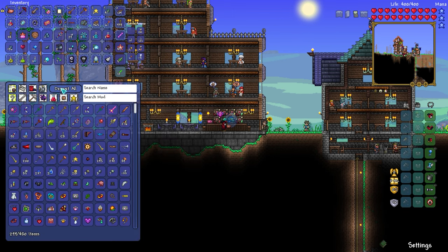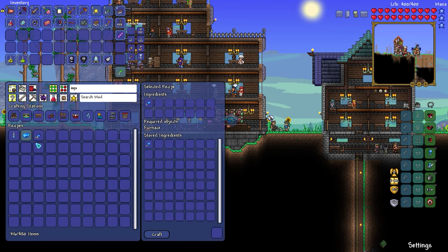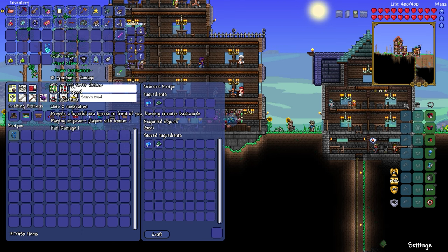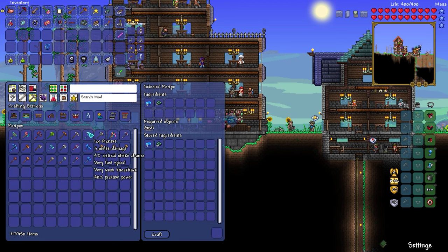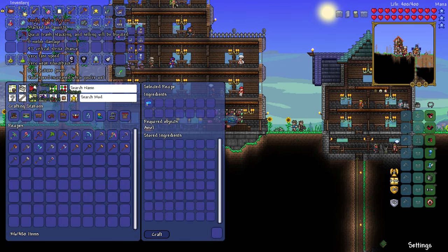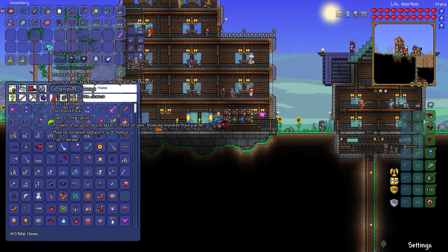Let's pop over here, deposit all of that, and make all of these bars. We'll make the scuba, and I think we have just enough bars for the pickaxe. Hydro pickaxe — bam, it's godly too. Heck yeah! I assume it can mine hellstone. Tool speed increases while you're wet — that might actually be good for being underwater.